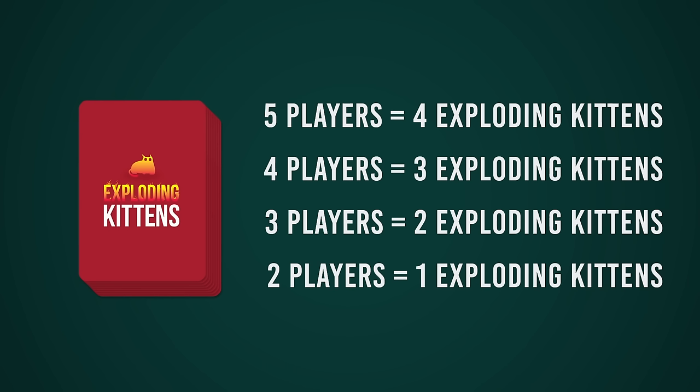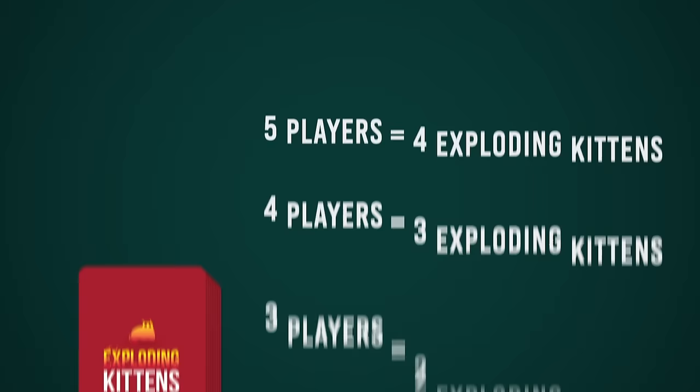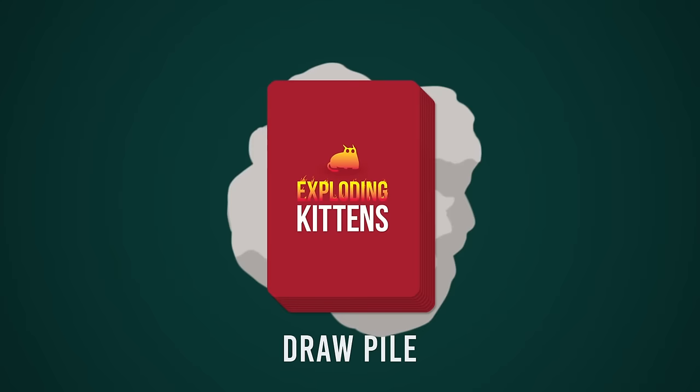So if you're playing with three players, shuffle two exploding kittens into the deck. If you're playing with four players, shuffle three exploding kittens in. Put any extra exploding kitten cards back in the box because you won't need them. Give the deck a good shuffle and put it face down in the middle of the table — that's your draw pile. Leave some room for a discard pile as well.